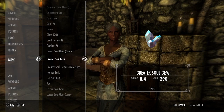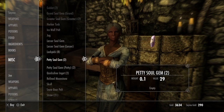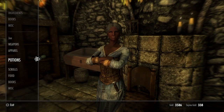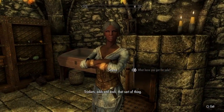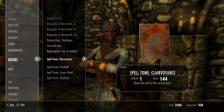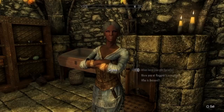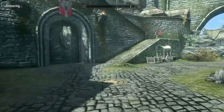Actually, she does have some. I believe greater soul gems will trap normal people's souls — I don't think you have to go all the way to grand, though I could be wrong. Always get the lockpicks. That's about all we need here. One thing we do want to check is whether she has any spellbooks, since we absolutely need better spells. She doesn't. So there's one more person we can go to — we need to stop casting Flames and Frostbite, which are doing pretty much nothing.